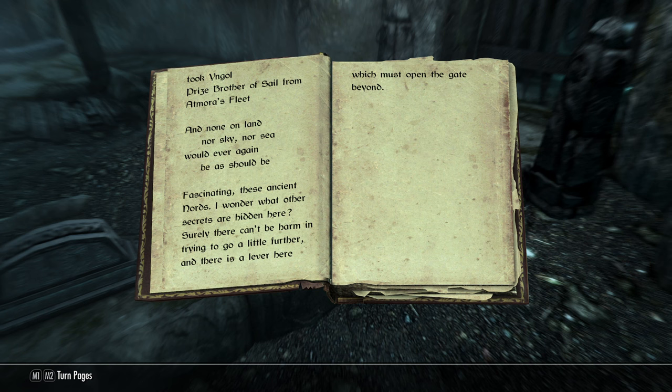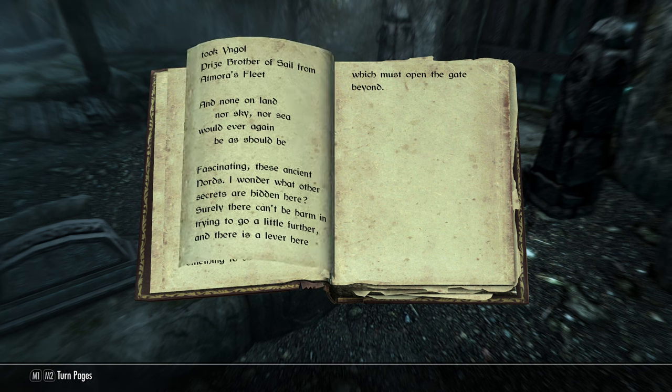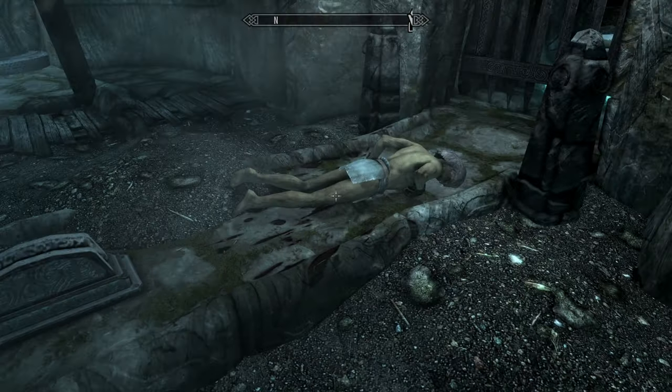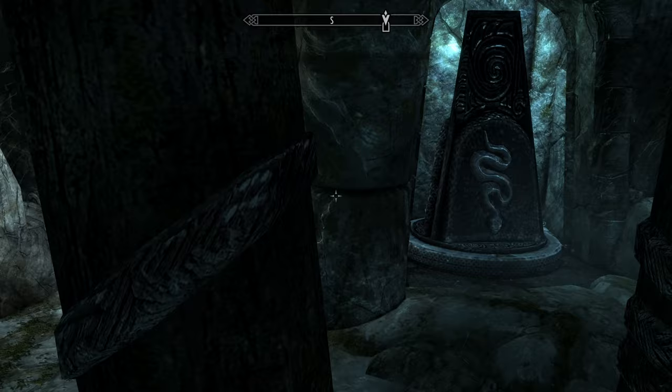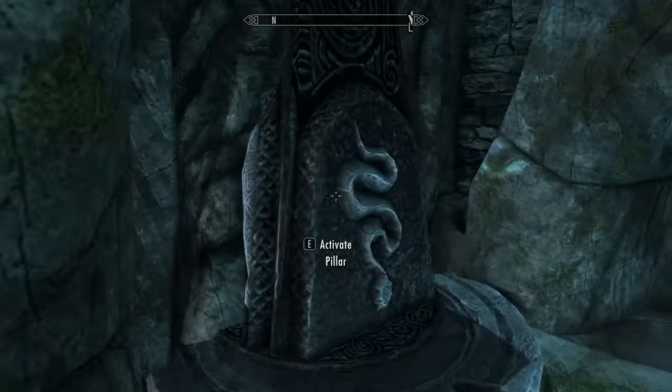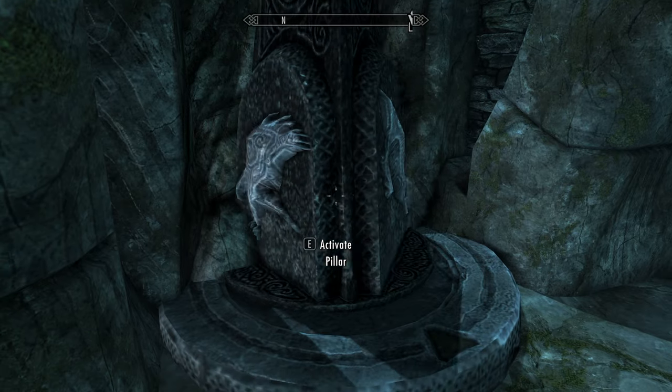'Fascinating — these ancient Nords. I wonder what other secrets are hidden here. There is a lever here which must open the gate beyond.' So it looks like the combination is whale, eagle, snake — and man in his throne, though I'm not sure if I have to do anything for that. Whale, eagle, snake.